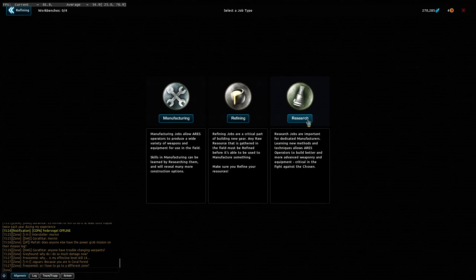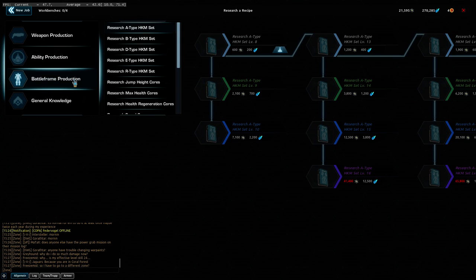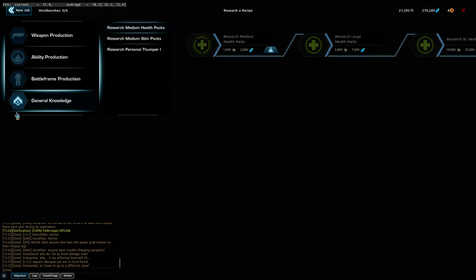Let's have a look at research. We got on our left: weapons, abilities, battle frame production, and general knowledge. Starting with general knowledge — we got health packs, stim packs, and thumper. Health packs you can use and they will heal you about 30% of your maximal HP. Stim packs will heal you 50% of your HP but 10% per second, so it will take 5 seconds. If you are getting damage during those 5 seconds the heal will be interrupted, so you should really use this only after a fight or when you have enough cover.